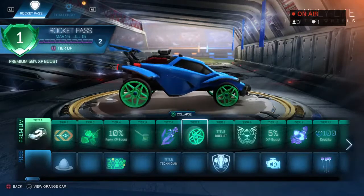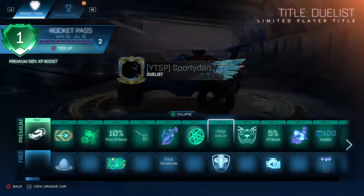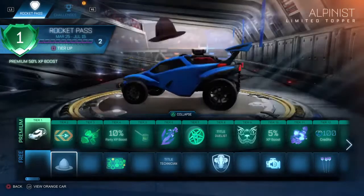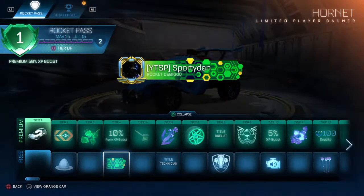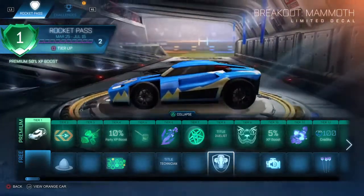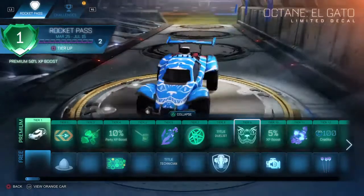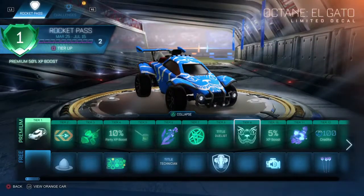These wheels are kind of clean — I like the color a lot. The Duelist is alright. Oh wait, I forgot to look at the free stuff too. So this is what you get for free: you get the Alpinist title, then the title McTechnician, and then you get this Breakout decal — it looks cool with those mountains on the side.